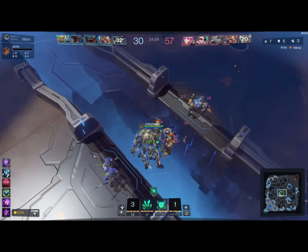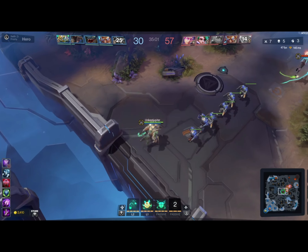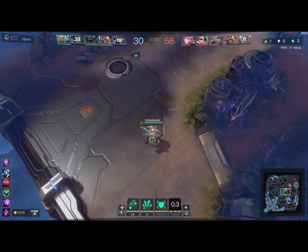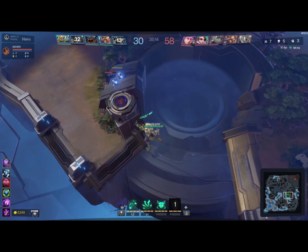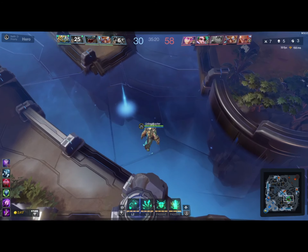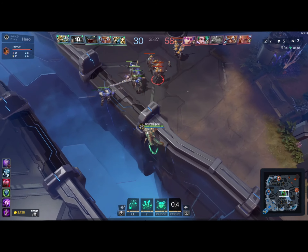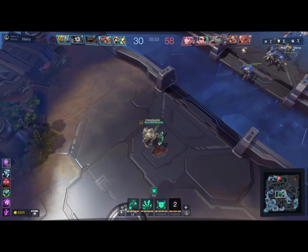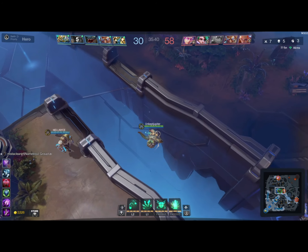Basically in duo lane, what you're going to want to see eventually is it's going to be the support's job to go in and stack that camp. Once that camp is stacked, they go back to lane, the next minute comes by and they stack the camp again. By four minutes you've got four stacks of wraith camp — that's around 1,200 gold for you and your carry to split between each other, and that keeps you on par with the solo laner. I tried it with my four-stack just before finishing this recording and it worked out really well — my carry got super fed and was doing a ton of damage.